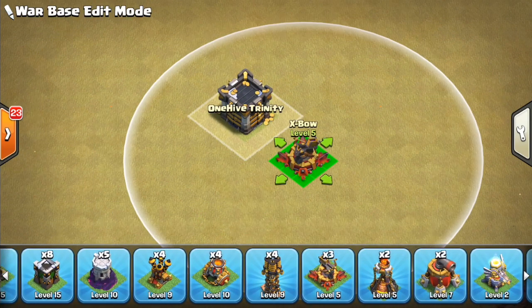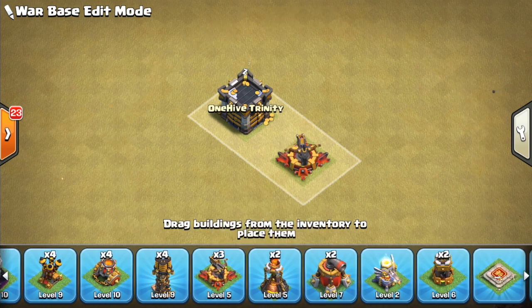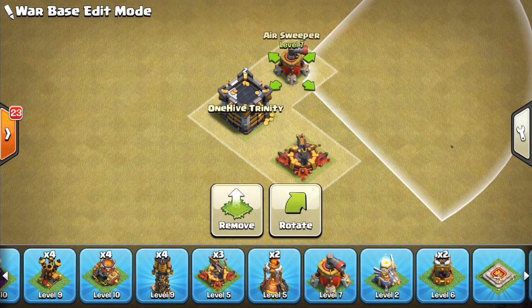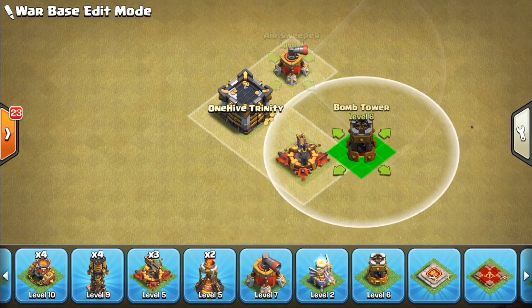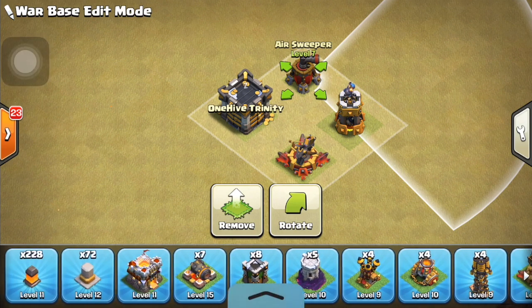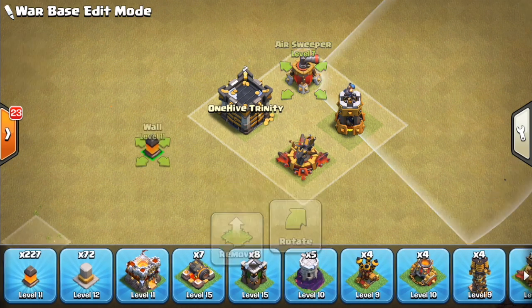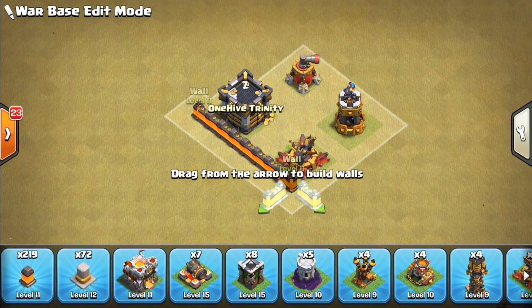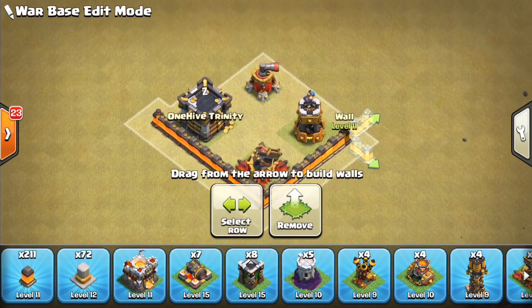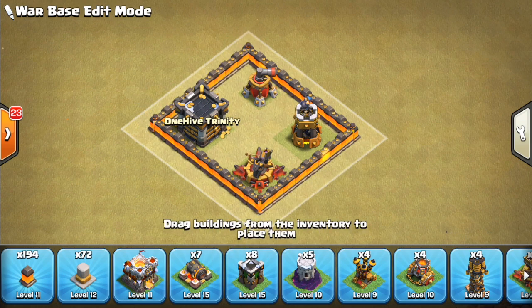First things first, I like to kind of make a core. With the Electro Dragons being relatively strong, it's nice having some gaps inside your base here and there. So we're going to go ahead and make the core consist of these buildings, all nice and spread out. Theoretically, Electro Dragons coming across the middle here won't be able to get all those bounces off different buildings.